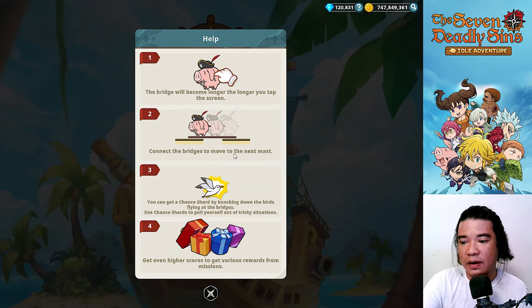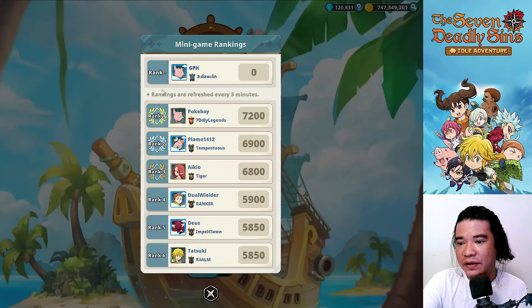Next, if you navigate to the mini game, we have a new event — Sir Hawk's Relentless Charge. The bridge will become longer the longer you tap the screen. Connect the bridges to move to the next mast. You can get a chance shard by knocking down the birds flying at the bridges. Use chance shards to pull yourself out of a tricky situation.